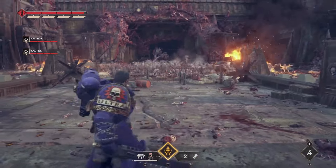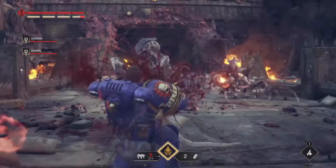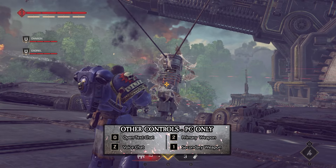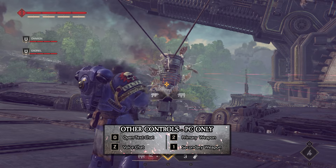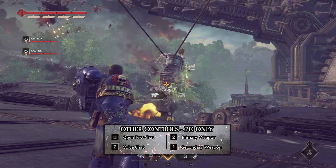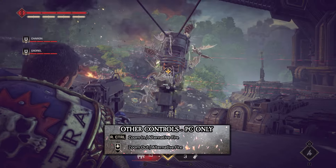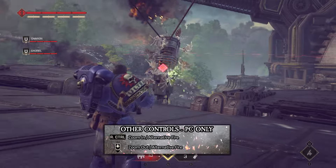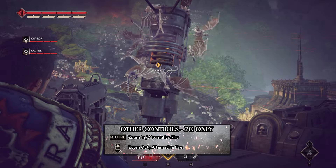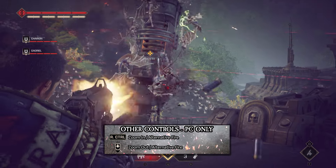That covers the basic controls for Warhammer 40K Space Marine 2. However, there are a few more PC-only controls on screen now. O opens up the text chat, Z is for the voice chat, while number 1 is mapped by default to your secondary weapon and number 2 is assigned to your primary. PC players can also press right control to zoom in or use alternative fire, and to zoom out it's a click of the scroll wheel — this button can also be used as an alternative fire.